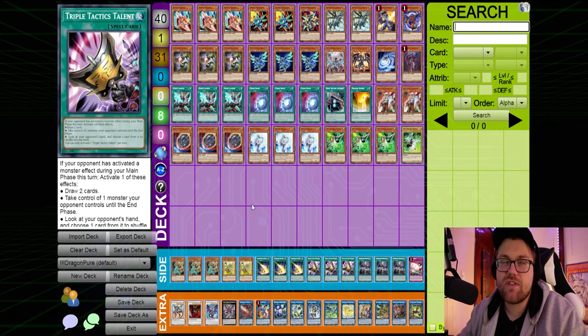The side deck is really in a place where when you're siding for going first, you can change out any of your hand traps for one another and try to tailor it to the opponent's deck as best as possible. But a lot of the time it's really just going to be these three Triple Tactical Talents that we're putting in when we go first. Anyway guys, that's all I have for you on this video. If you found this useful, drop a like and leave me a comment letting me know.